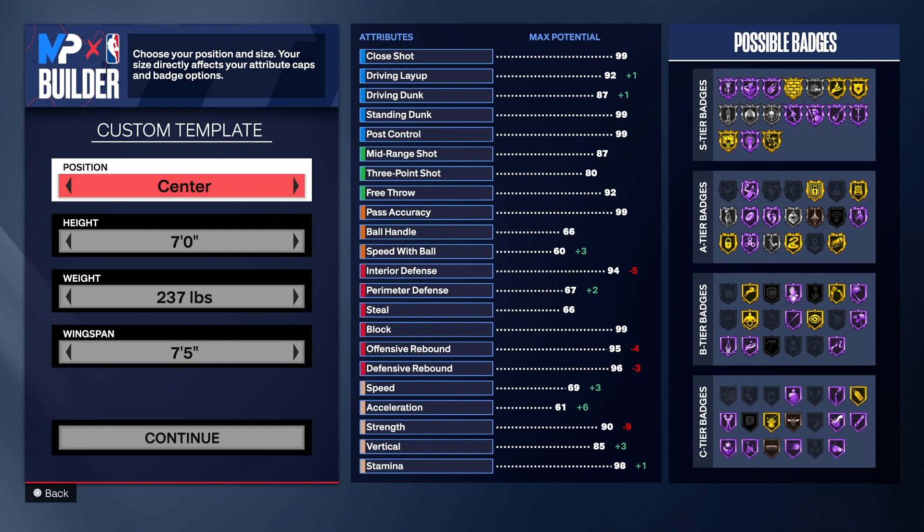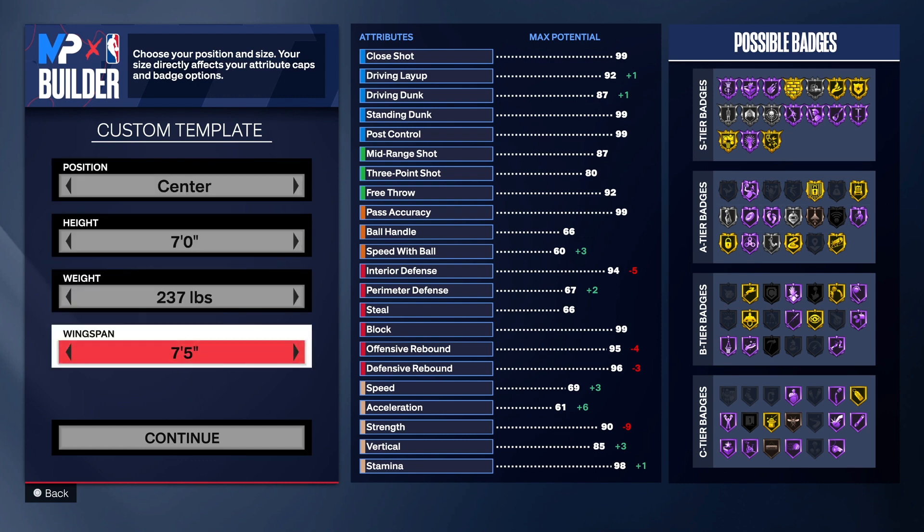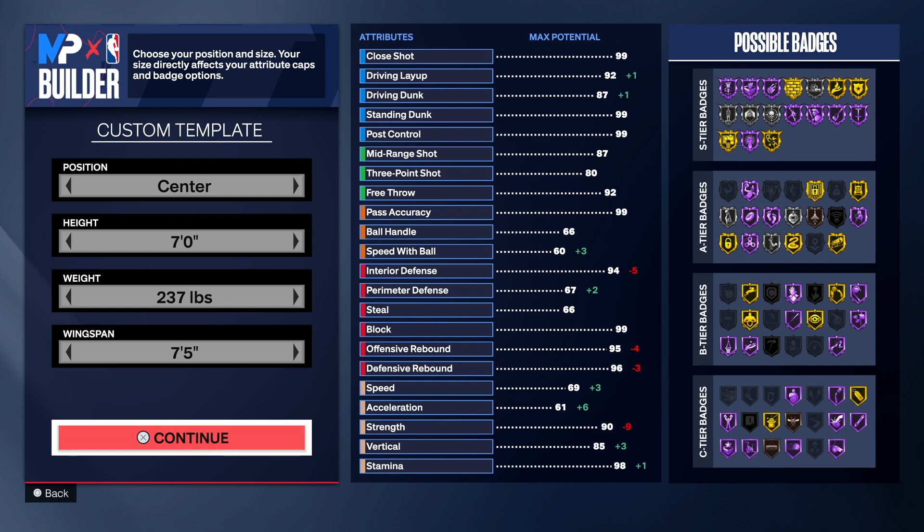You can go power forward if you want — that's totally up to you, I'm not against it. Seven foot in height, 237 on the weight, 75 wingspan.